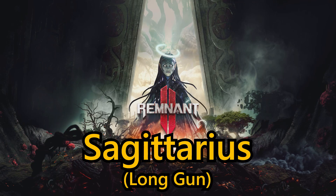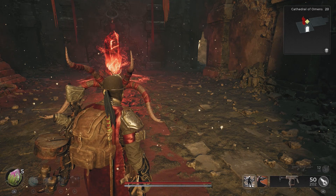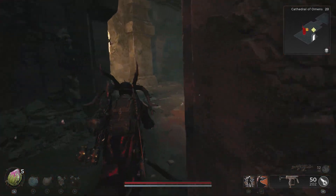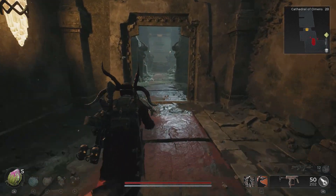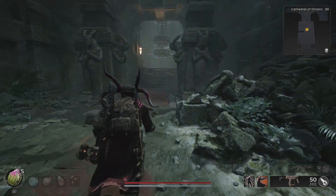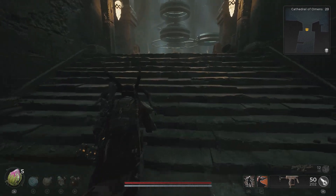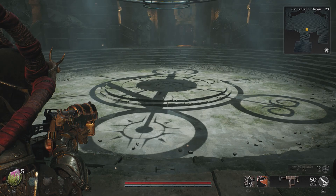Next up, we've got Sagittarius, which is a long gun you can acquire on Yasha in the Cathedral of Omens by completing a puzzle. Given the procedurally generated nature of the biomes in Remnant 2, it might be harder to find the Cathedral of Omens than it will be to complete the puzzle leading you to the Sagittarius weapon, which is an incredibly powerful bow with a very nice party piece as well.